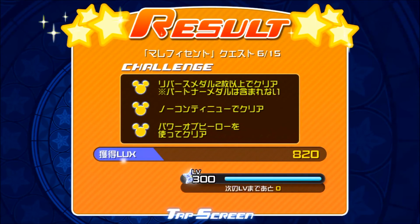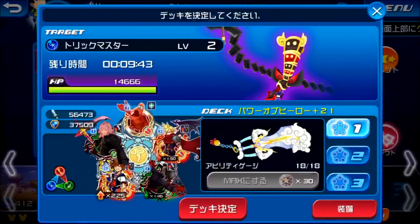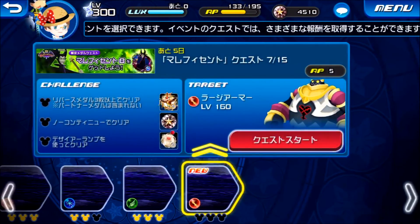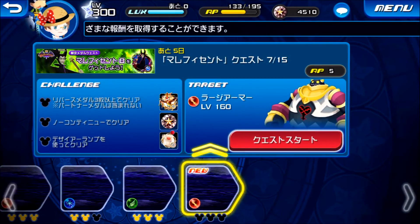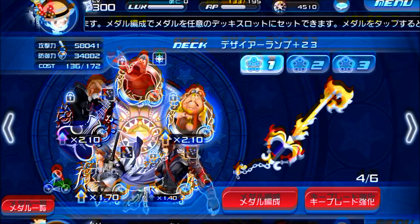I just hope I won't regret this later on. Alright, we got our second Maleficent Medal — I'll probably do a video to show you guys how she ends up after being guilted. I'm just going to skip the Red Boss. Moving on to Stage 7, I have to equip 3 Reverse Medals now in order to clear the first challenge, and I have to use Desire Lamp. Desire Lamp is basically the Arabian Keyblade.